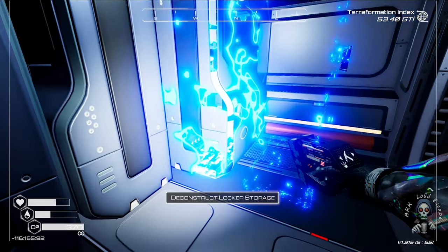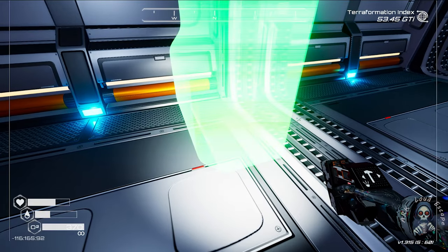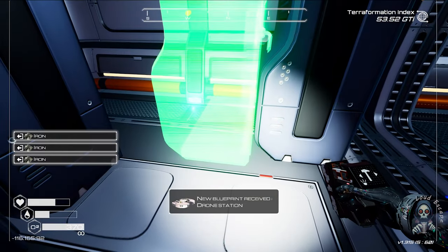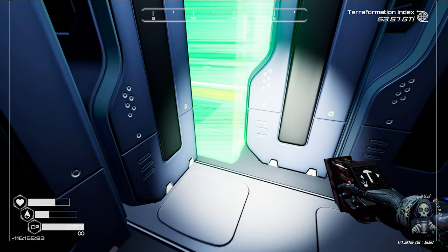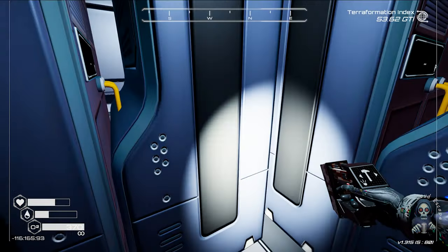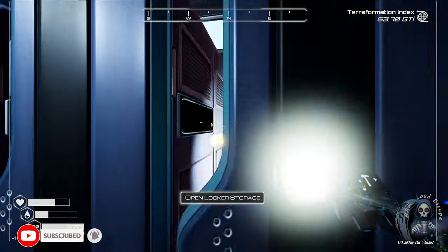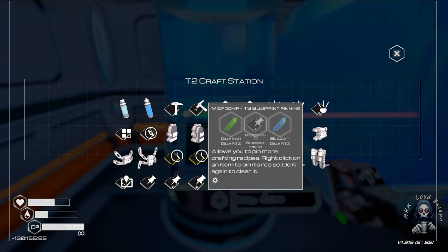One box here — no, no. One box here. One box here. I hope it works here and we can access it. One thing inside — yes, we can access it from the back side. We can set signs here so we know we only use these items; it's easy for us.